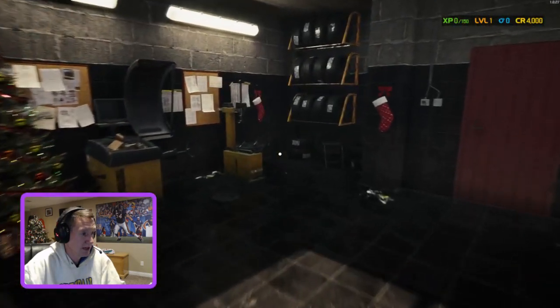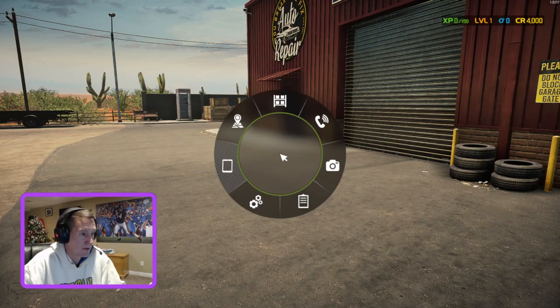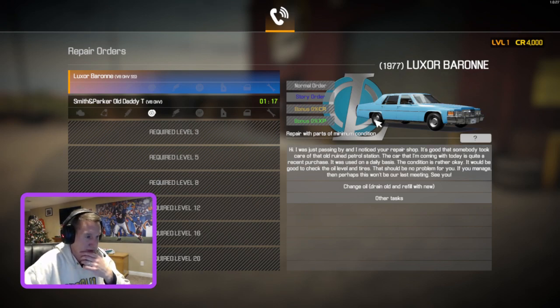Let's go out front. To open doors, just left click on them. Right click here — we're going to go to our orders. Here is our first story order — you know it's a story order because it says story order. It's a 1977 Cadillac, but they call it a Luxor Barone because they apparently didn't pay Cadillac to use its name. The customer mentions the car was used daily and asks us to check oil levels and tires.